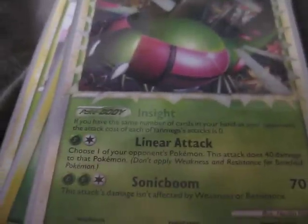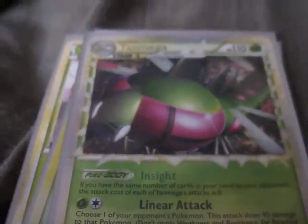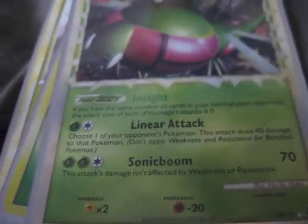Yanmega Prime I think is going to be an awesome Prime in the new format. Its Poké-Body is really good — you use it with Copycat and Judge to match the same number of cards your opponent has, and then you can do 70 damage with no weakness or resistance, or 40 damage for zero energy cost with no weakness or resistance. Its retreat cost is zero too, so I think that's a really great card.